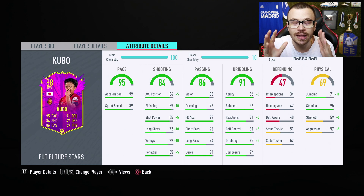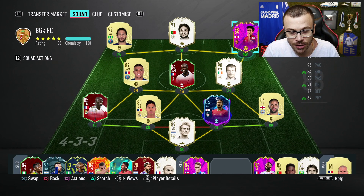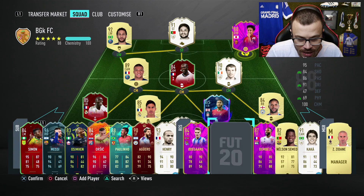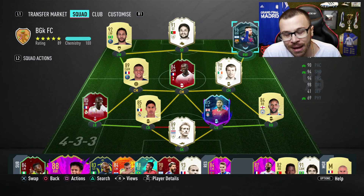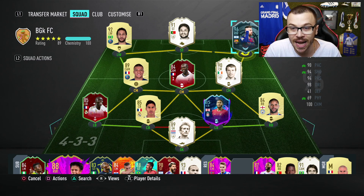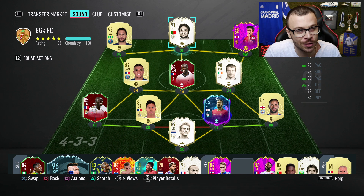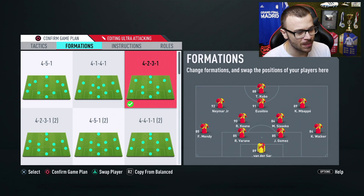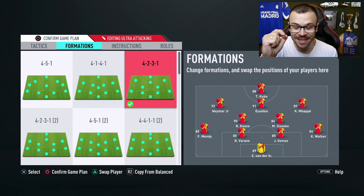In my opinion you can even use that card fit into your starting 11 for FUT Champions. In my case, probably I'm gonna use him as a super sub because we've got Messi as a right winger. But if you don't have Messi, feel free to count on Kubo in your starting 11 — his stats are pure class. In the first match, maybe the second as well, I'm gonna count on Kubo as a striker and use Messi as a super sub. I really wanna try Kubo's card out.